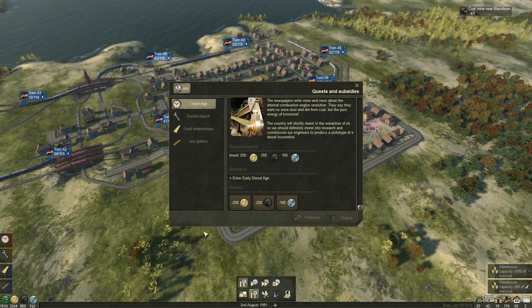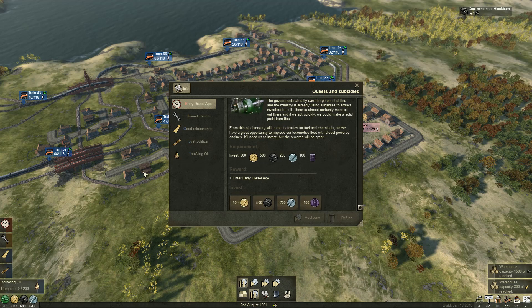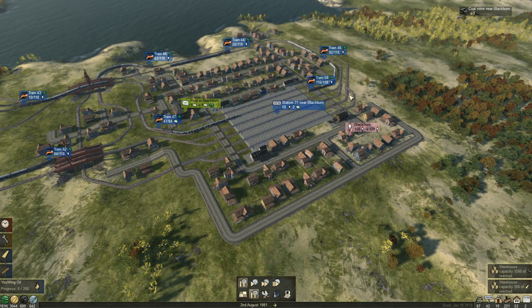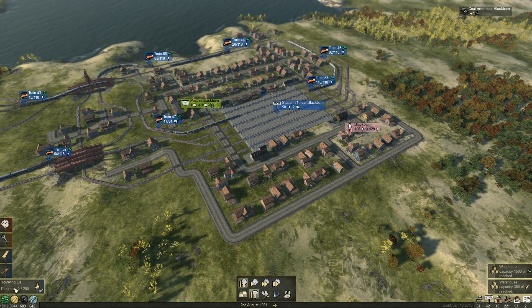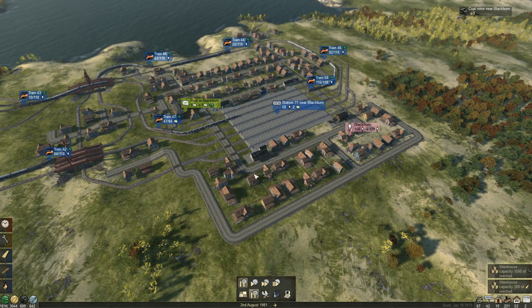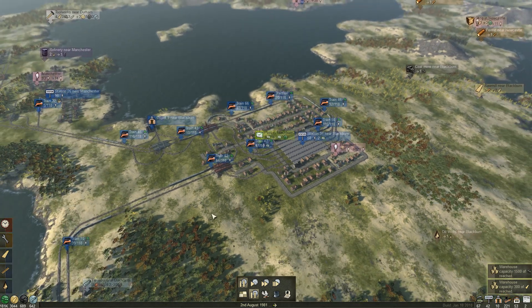Let's go ahead and advance. 200 wood — check. 100 iron — check. 200 coal — I've actually got that now thanks to the reworking of that area — check. We are now in the early diesel age, as far as we can go. Ewing oil, extraction, transport, oil and refinery shop. Oil update achieved — we have access to oil pumps, refineries, and goods manufacturing. And the goods manufacturing is the important one here.